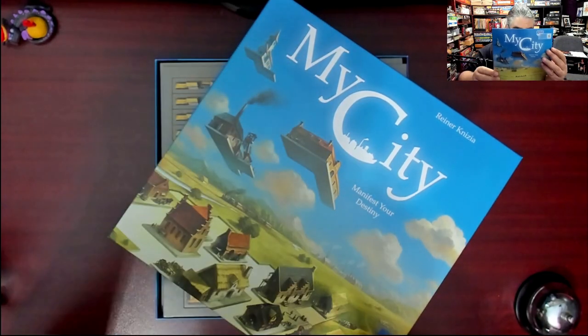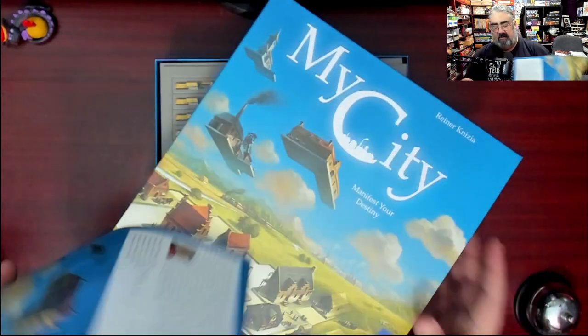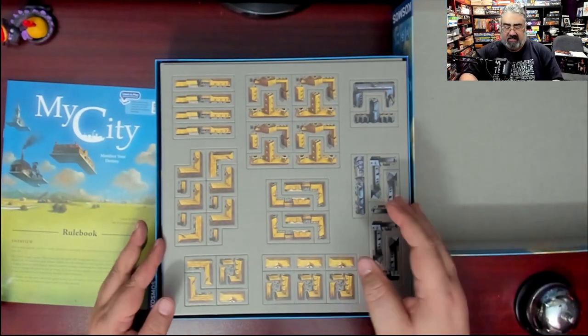And that's it. There's a little interview here with Mr. Nizia on the back. So let's take a look at these polyominoes, which are, like I said, significantly smaller than I expected.